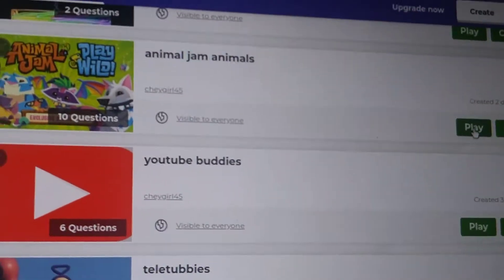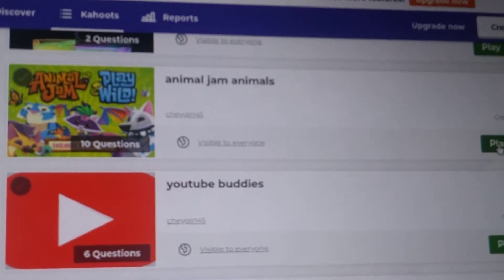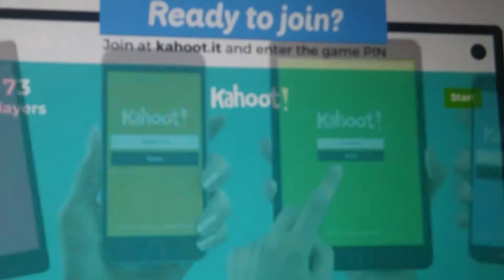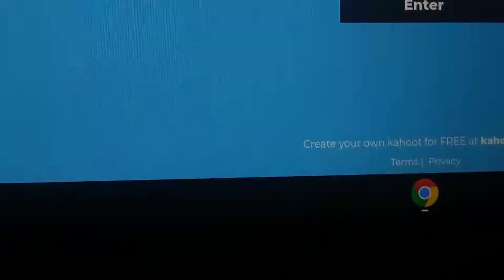Okay, so I'm gonna start with this, and then maybe if I play it for her, I'll say what types of animals there are, so I'll play it for her. All I gotta do is just type the pen — hold on — okay, now I'm gonna type the user.